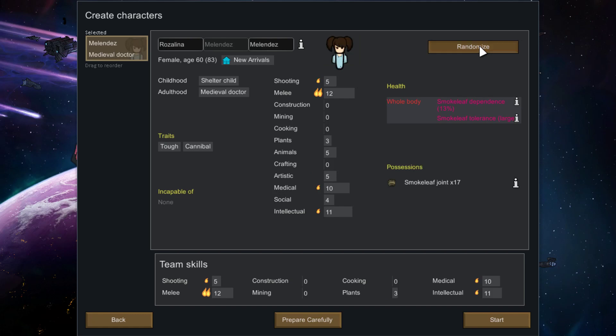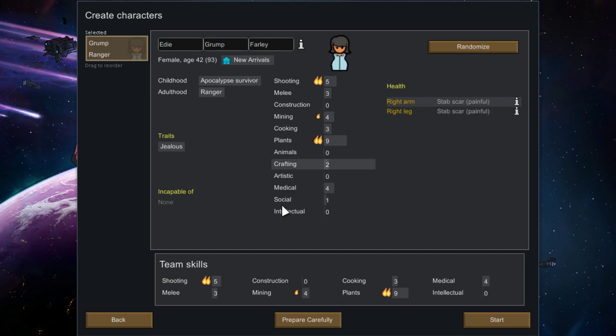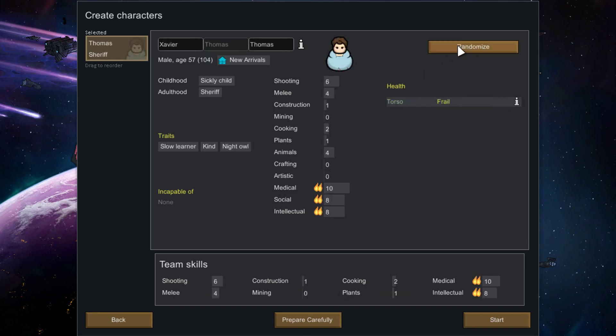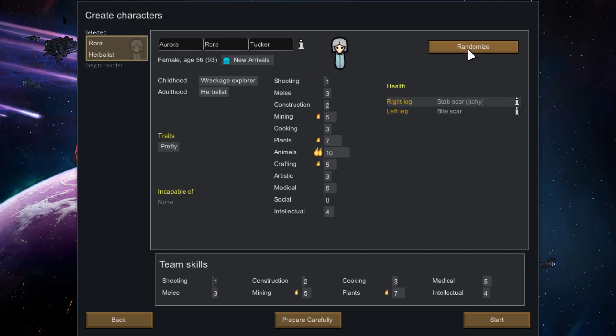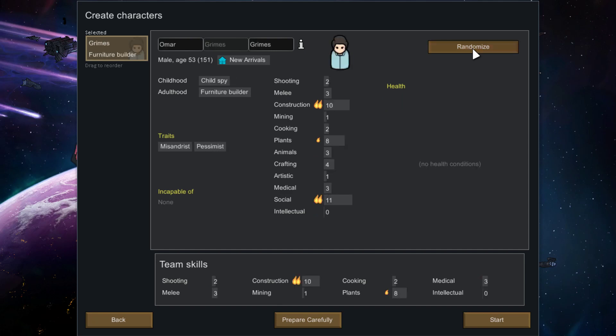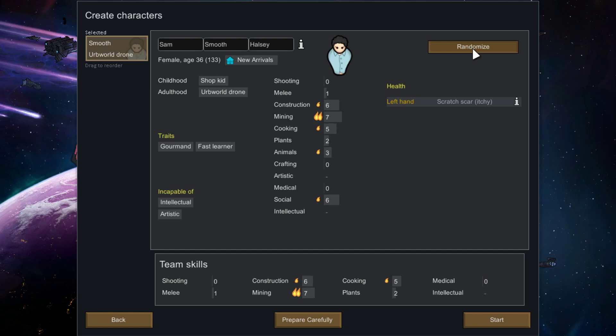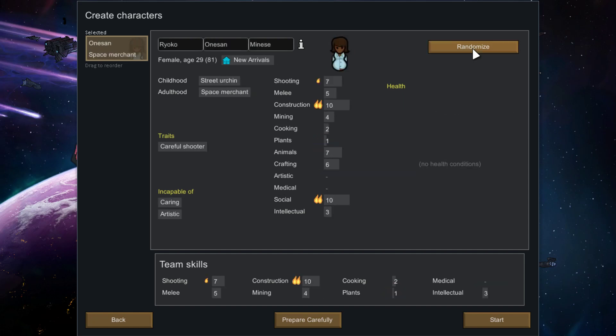Tough — that's good, but 60 years old, no thank you. Undergrounder will be the most useful in this gameplay. I'm definitely going to use Prepare Carefully if I can't get the character otherwise. Let's wait a couple of seconds or minutes and see if we can get what we're looking for.